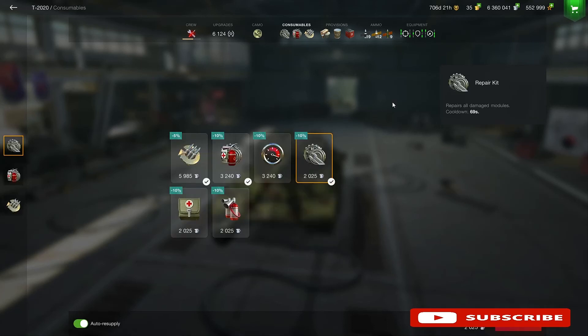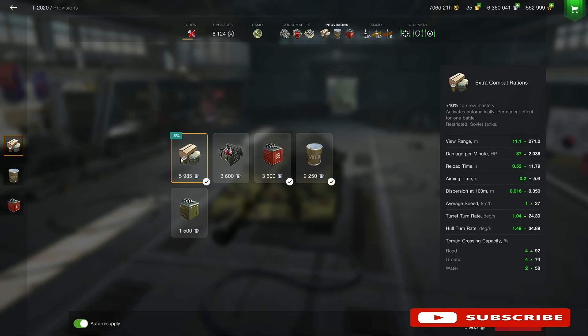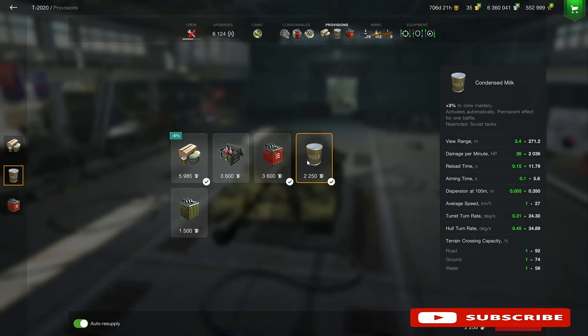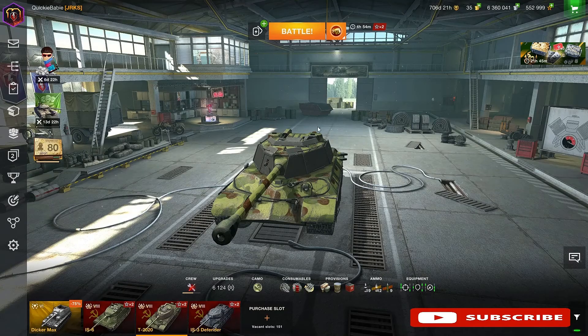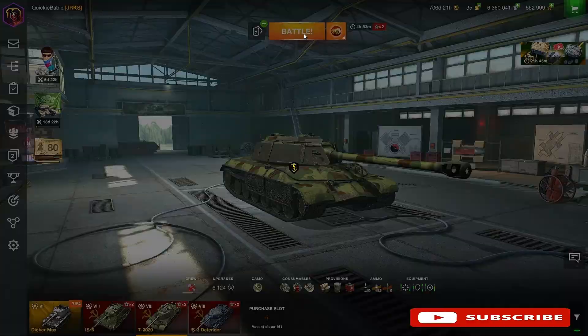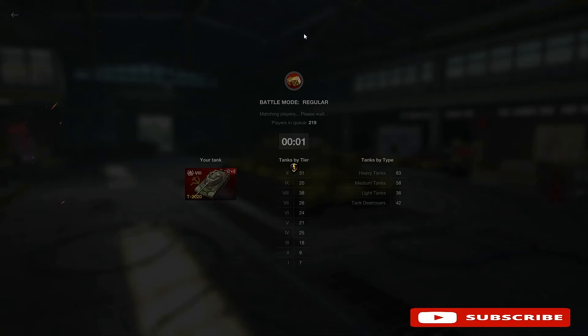For high-end consumables I use adrenaline, the repair kit, and the multi-purpose restoration pack. For provisions I use extra rations, improved fuel, and the milk. With no further ado, let's take this tank to battle.